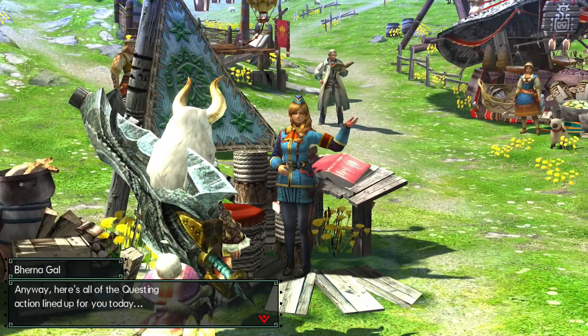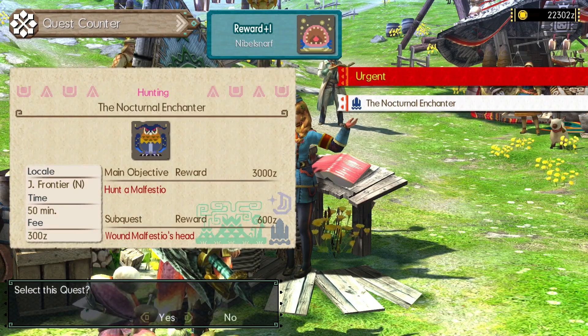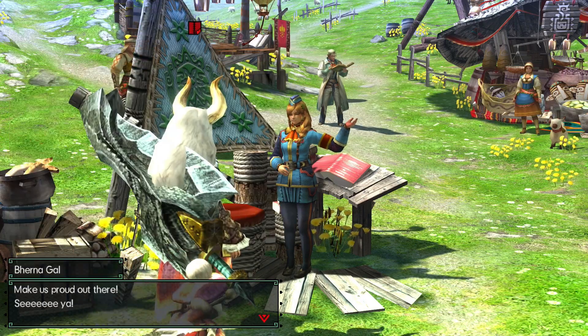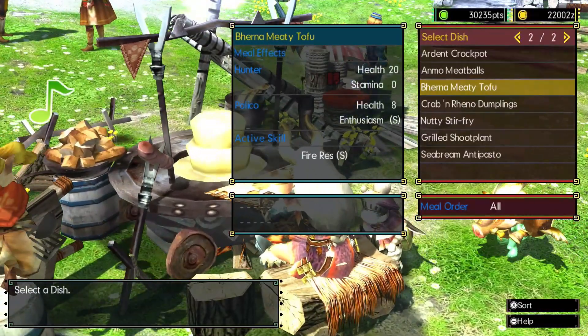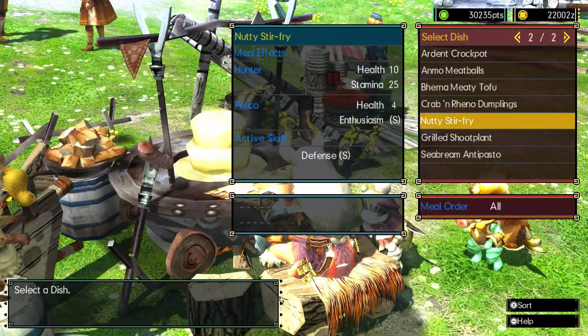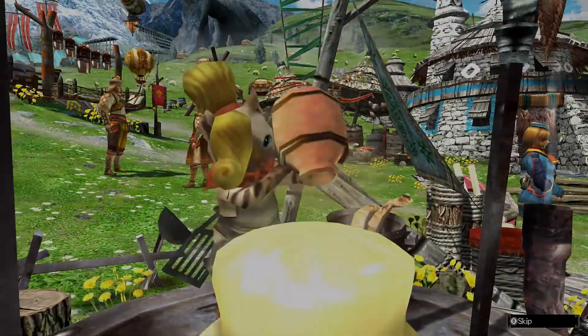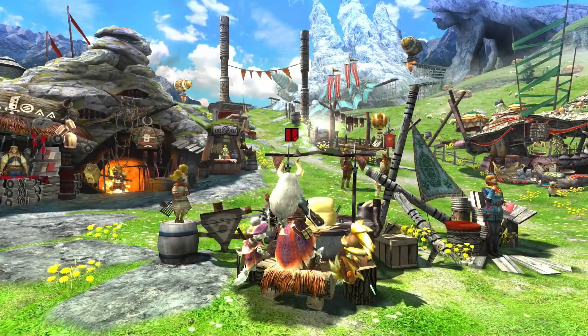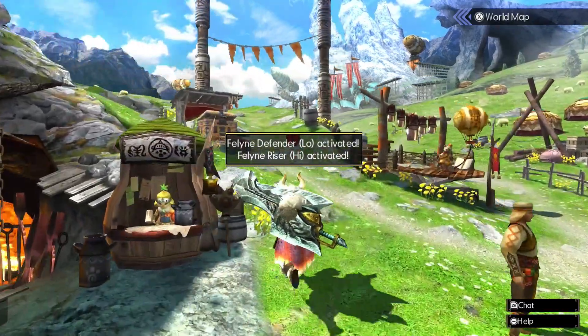I was looking at the quests. I think we're just going to jump into the Malfestio quest, which is our urgent, at nighttime in the Jurassic Frontier. So let's pour a meal here. Let's go for the defense one, and then just get Defender Riser. It seems like a good choice to me. There we go, both of those activated.